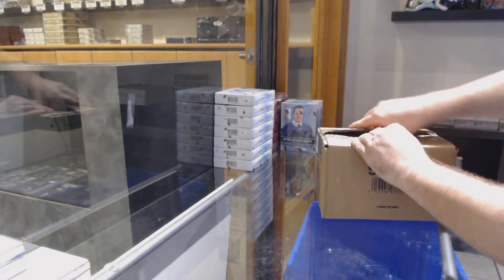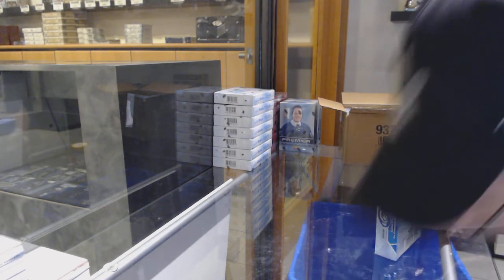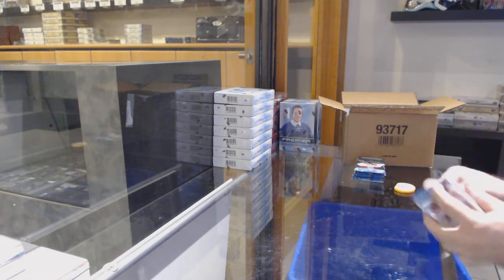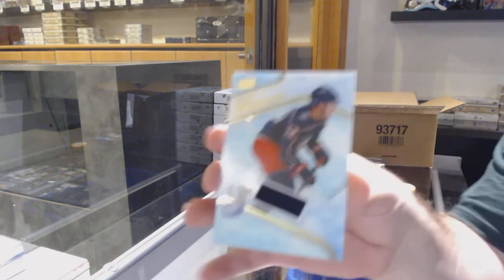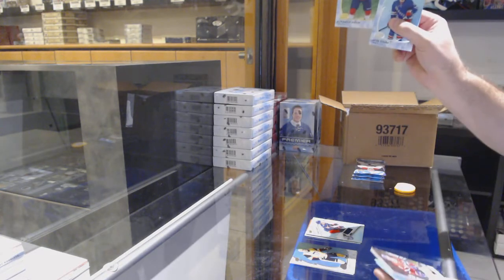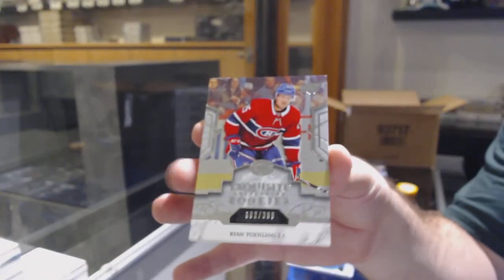Here we go, starting off CC break number 12,000,113 — ice ice baby! That is exceptionally limited of a product, absolutely exceptionally limited. We've got an orange of Sagan for the Dallas Stars, an ice premieres jersey of Bemstrom for the Blue Jackets, a Barkoff for the Panthers green, and a 3.99 Ryan Paling for the Montreal Canadiens.